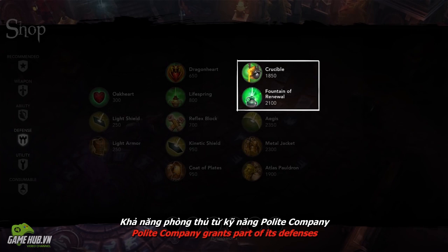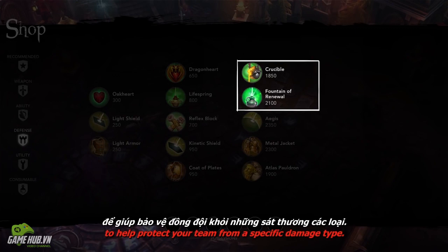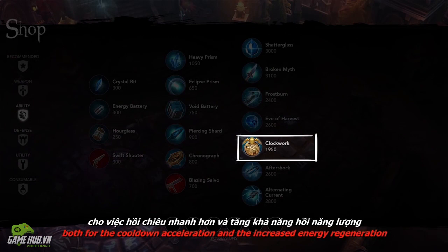Polite company grants part of its defenses based on Finn's own defenses, so you can also focus on heavier armor or shield items to help protect your team from a specific damage type. Finally, clockwork is typically good as early as you can safely pick it up, both for the cooldown acceleration and the increased energy regeneration.